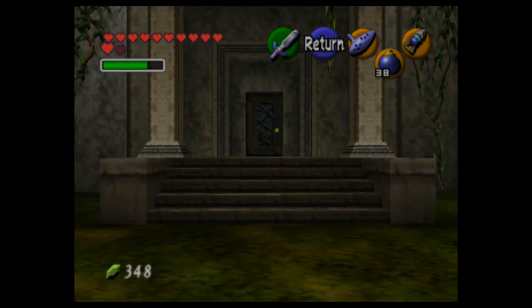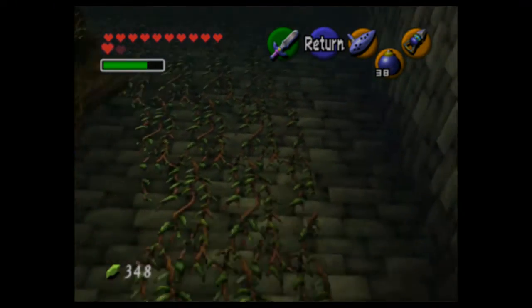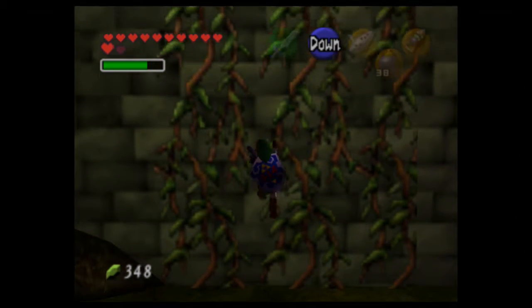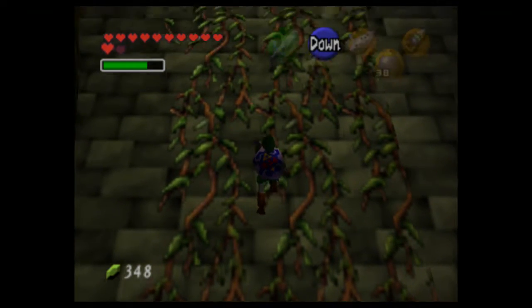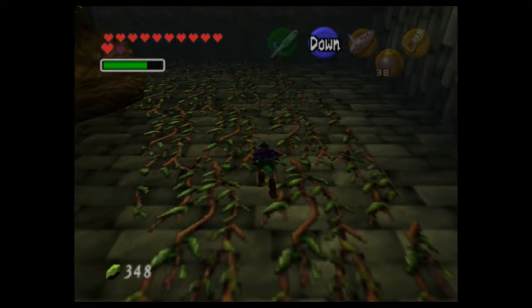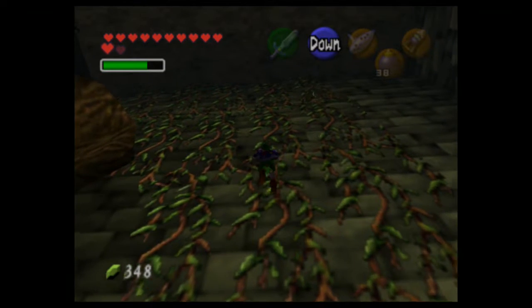There's a nice door there, but let's look around. You can see on our right there's a nice wall of vines. Let's climb up those. Usually my first inclination would be to go straight towards the door, but there's a very important item up here.